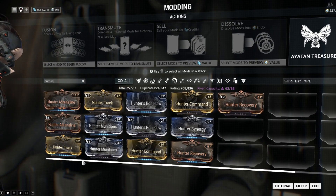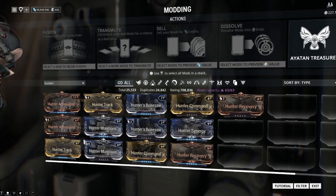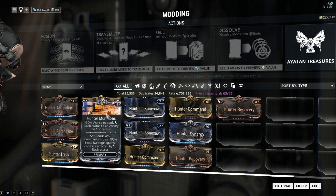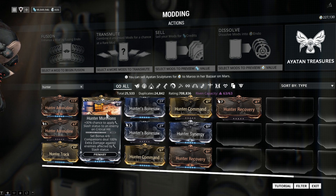Hunter's Munition is really where things start to get spicy. It has a 30% chance to apply a slash status to an enemy on critical hit. So whenever you build your weapons for slash and crit, you now have a chance to apply slash status on that critical hit as well — opening up weapons that didn't previously apply slash status.